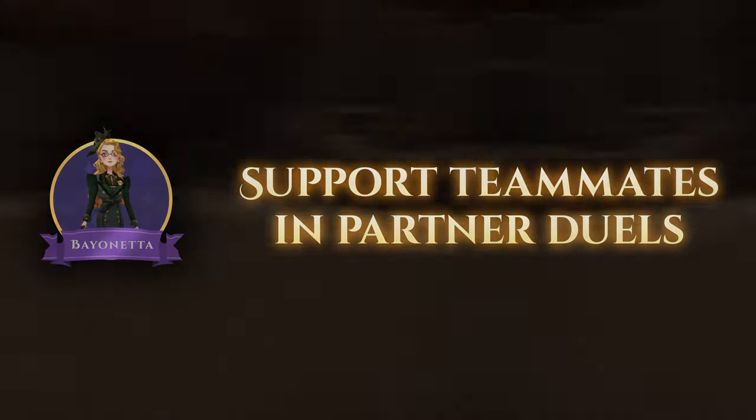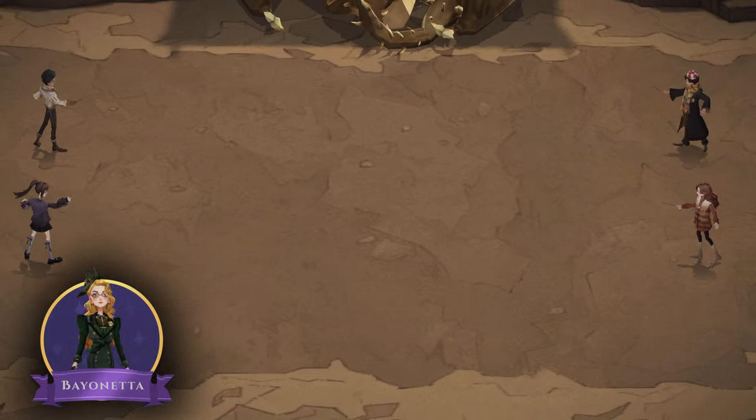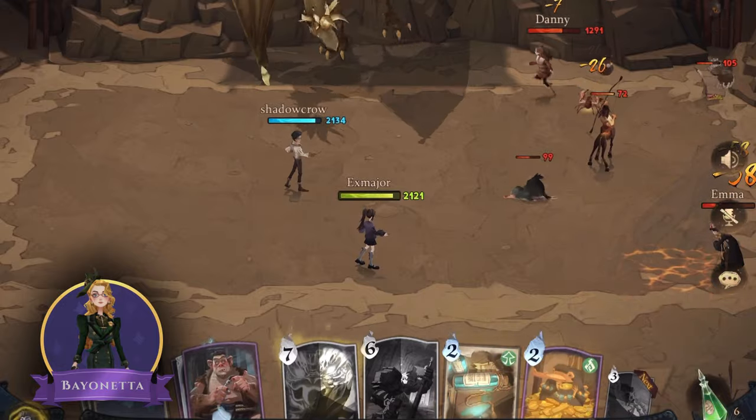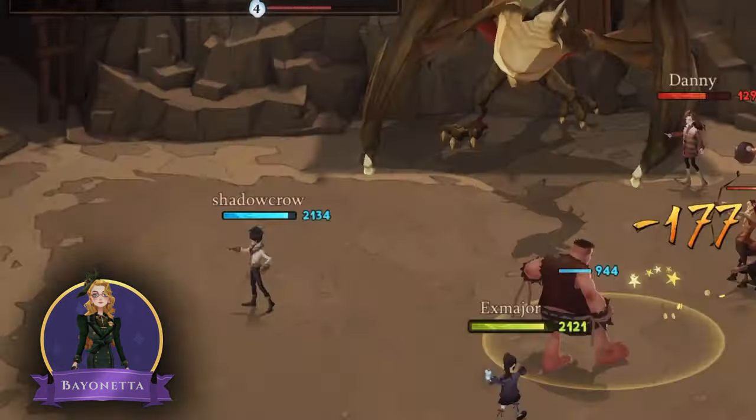In duels, players should pick the cards that best support their teammates. For example, if one player already picked a full set of summon cards, it's best for the other player to pick cards that can heal and buff their partner and their summons.